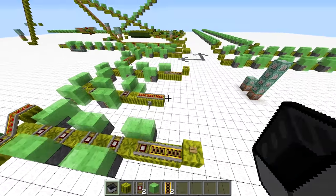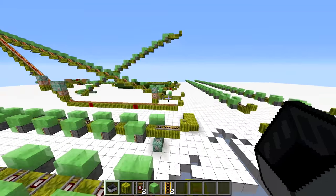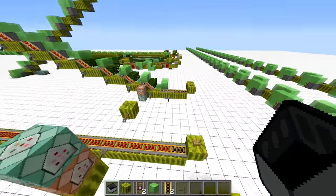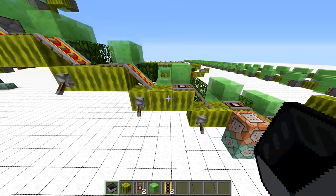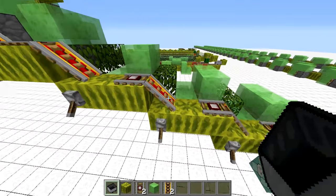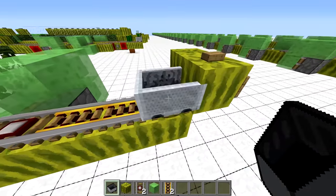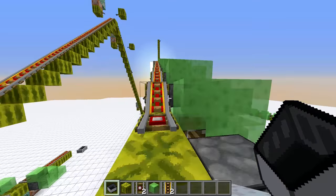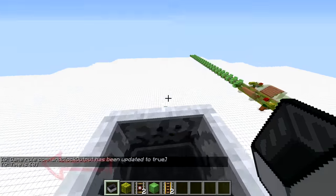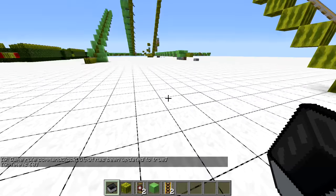Another feature of the traditional rail system, which most piston bolts don't have, is the ability to go up and down. You can achieve this by changing the design of each segment slightly. This translocator uses three-block-long elements, combining one segment of the Ragu translocator with a powered rail, and it takes three ticks to run one segment, giving us a horizontal speed of 20 blocks per second and a vertical incline of 6.7 blocks per second — twice as fast compared to regular rail. The drawback is that the ride is not that smooth.